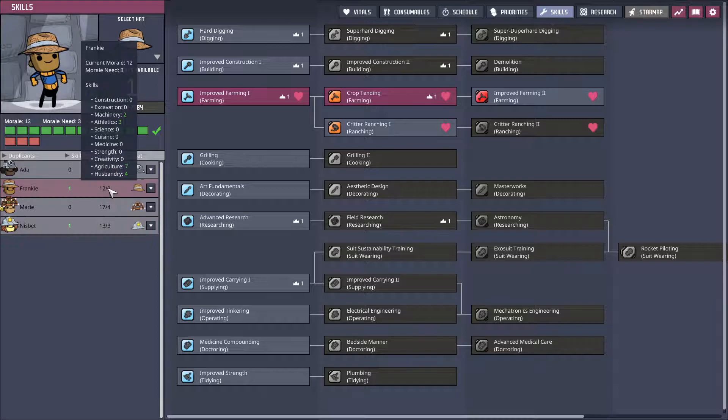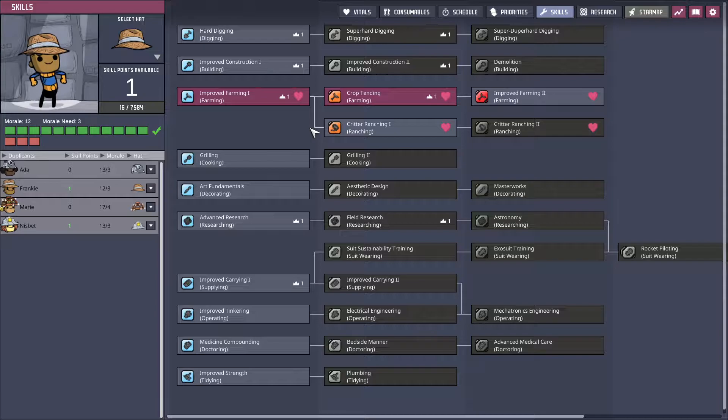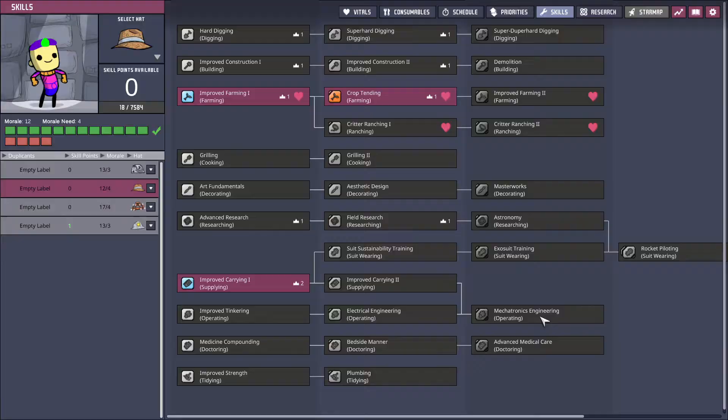Frankie has a skill point. Farming - I'm torn. We could go into creature wrangling so we could start raising creatures, or we could do improved carrying, which means they can carry more in one go so they don't have to make as many trips. We're not really set up for creature wrangling so let's do carrying capacity.